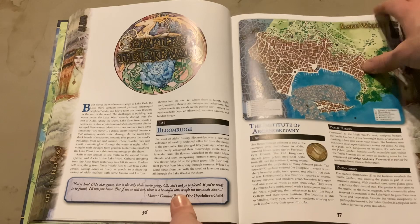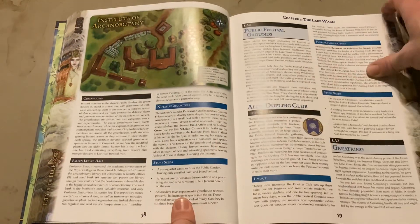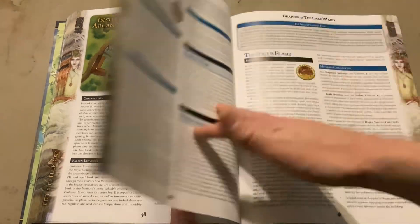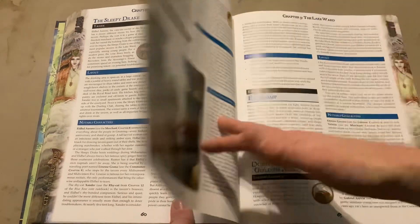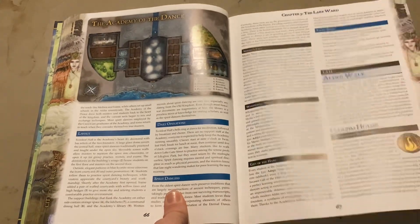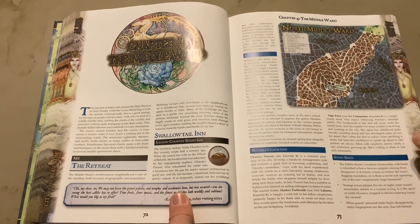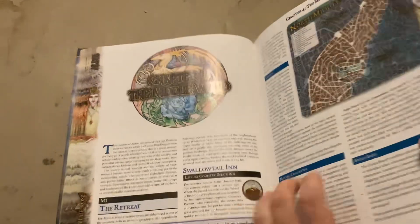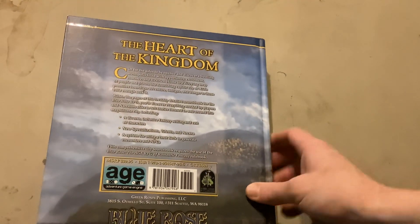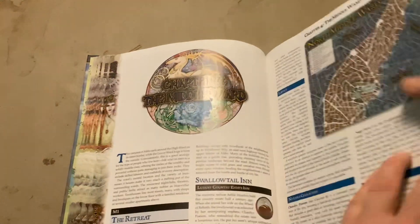We get into the Lake Ward, and just like the previous chapter it covers all the details of each building, layouts, characters, and guilds — giving you all the in-depth background information you need for that section. It's a solid sourcebook to build upon, and at around 40 bucks, the price isn't too bad.